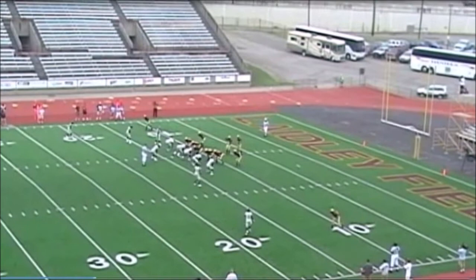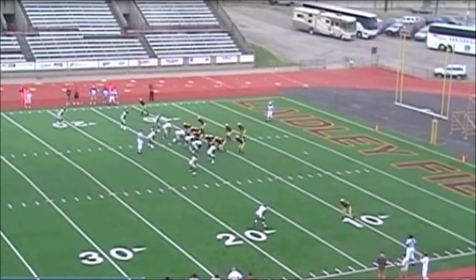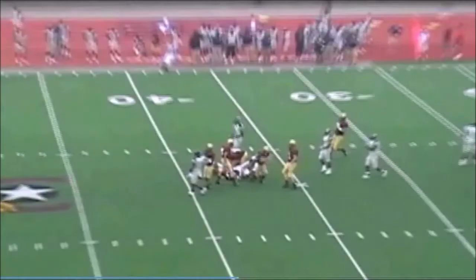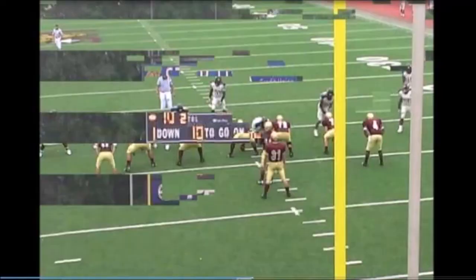Here we see a 4-4, and they're going to roll up and play very tight to the line of scrimmage. This was the 12th ranked team in the nation when we played them. You see the handoff key come upfield, the pitch key on the line of scrimmage, and we gash them for a big game.